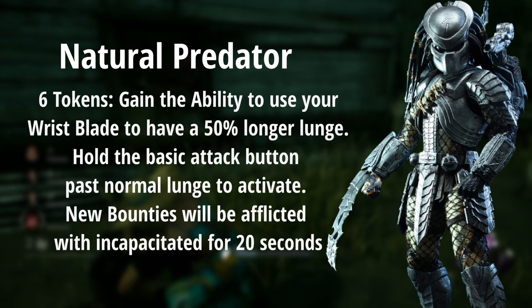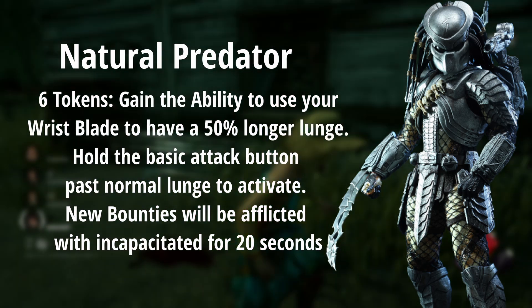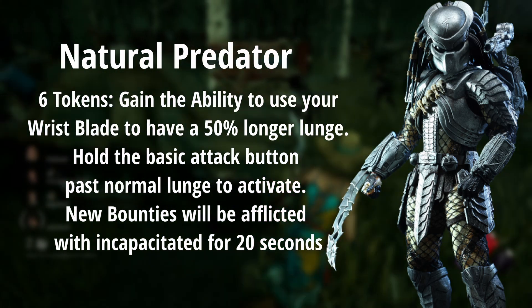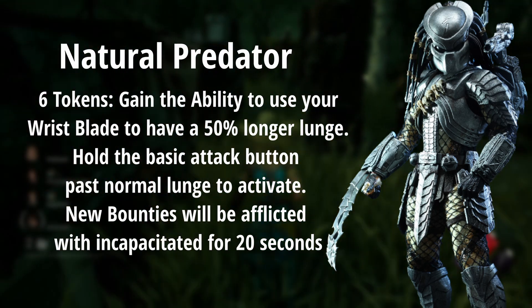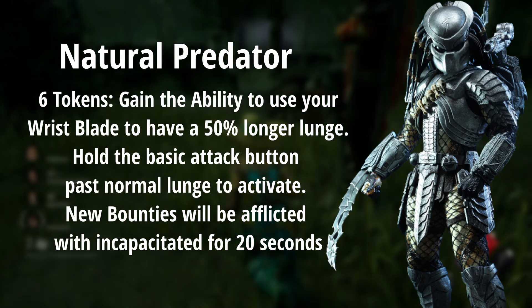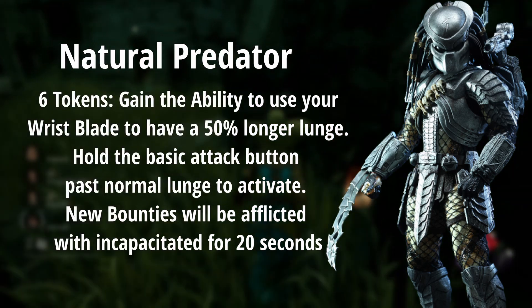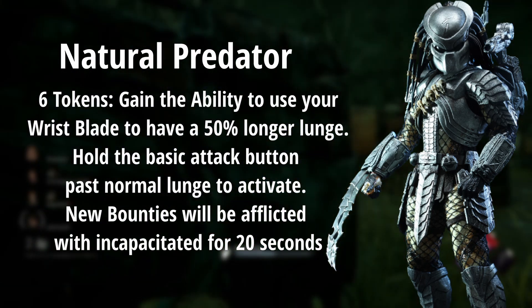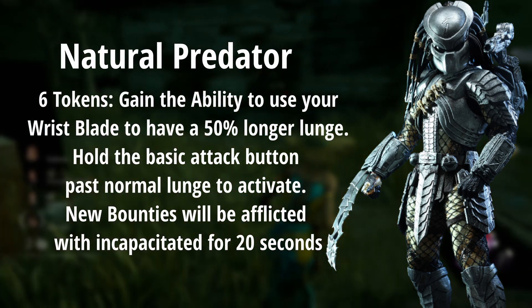At six tokens, I wanted a coup de grâce ability. He has his normal lunge — which I'd imagine is with his claws — but if you hold past the normal lunge duration, he would unsheathe his wrist blade and continue forward for a 50% longer lunge. You'd spend a token to do this, but you get two tokens from reaching this milestone, so going forward at 7 and 8 tokens you gain one each.